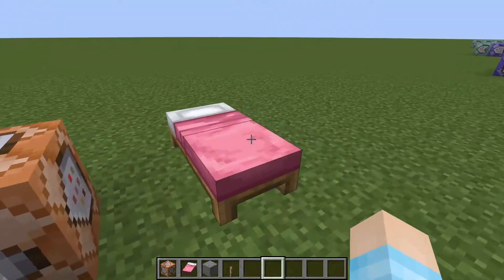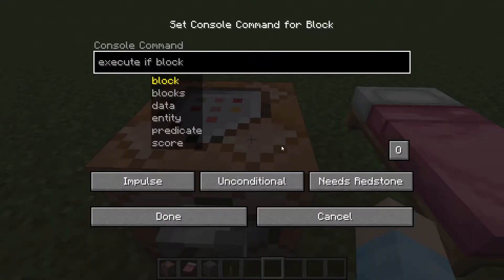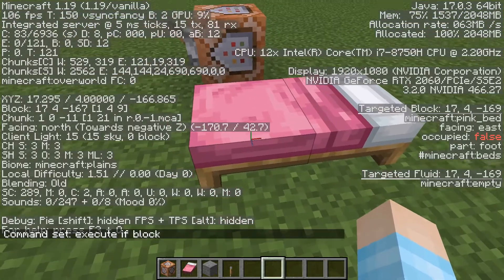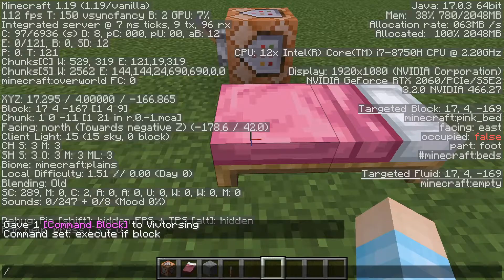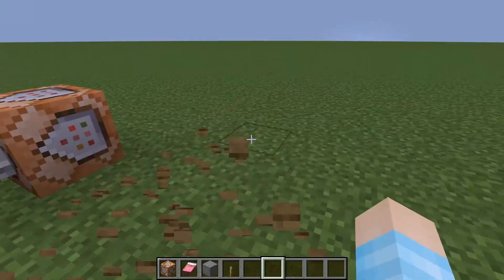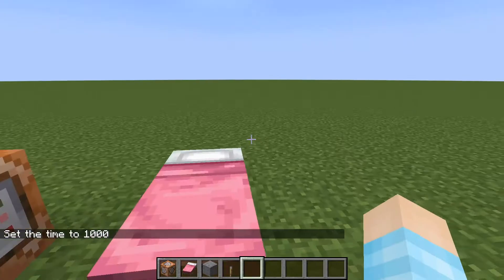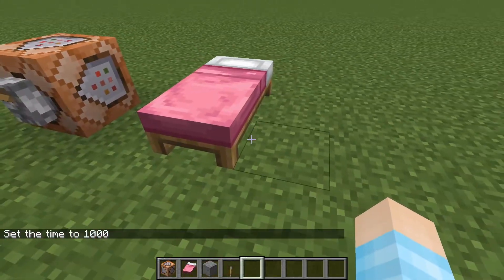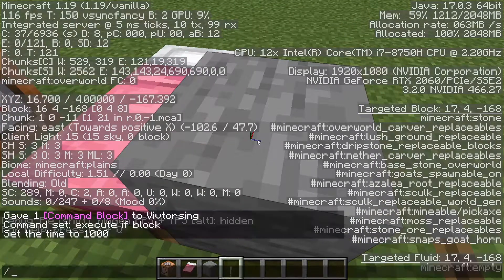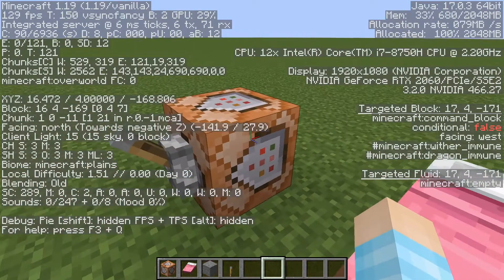There's a lever here. So we're going to use the bed — we can probably make like a bed wars setup with this command. We're going to do 'execute if block' and get the coordinates for this block. For the bed, you can either get this one at 17, 4, negative 169, or this one at 18, 4, negative 169, because when you break the bed they both break. We're going to use the top one: 18, 4, negative 169.